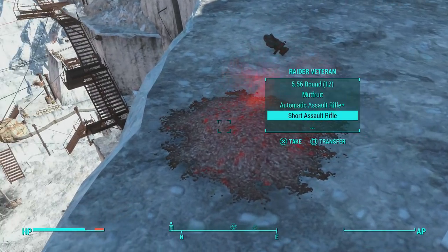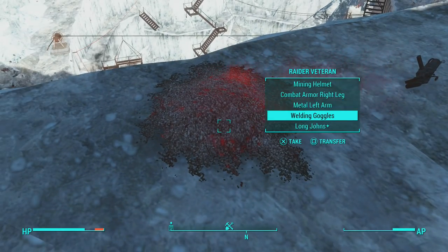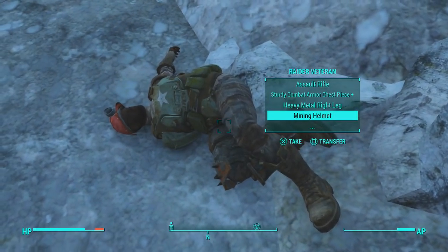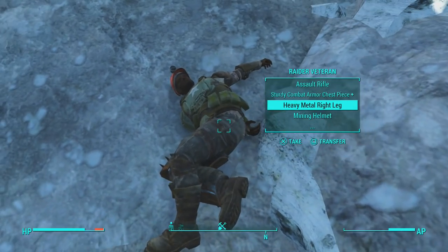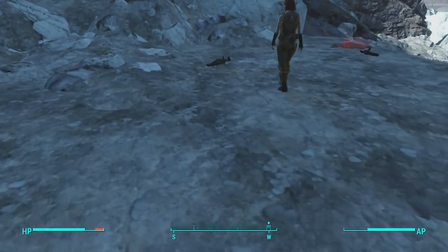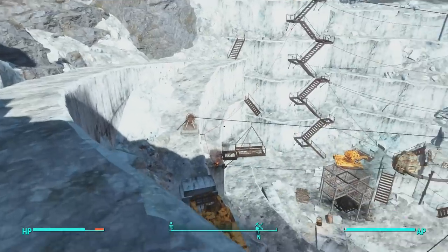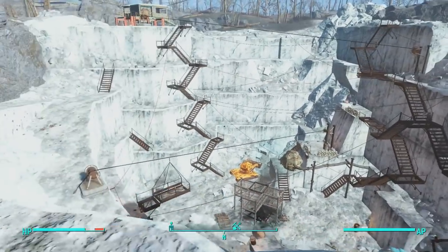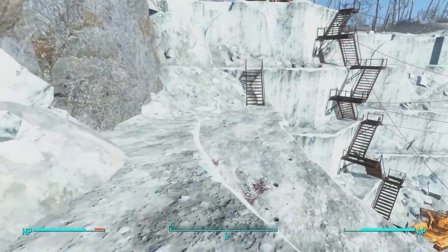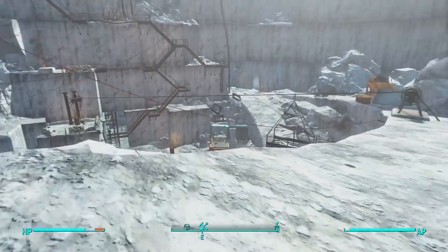Walking up the path a little further, we find a heavy metal right arm and a regular metal left arm on one raider. Another raider has some sturdy combat armor with a heavy metal right leg. We weren't able to find a full set of metal armor here at Dunwich Boroughs this time, but the first time I came here I found that full set. If you don't find a full armor set, don't get discouraged — just level up a few times, come back, and kill more enemies, and they should have more metal armor.